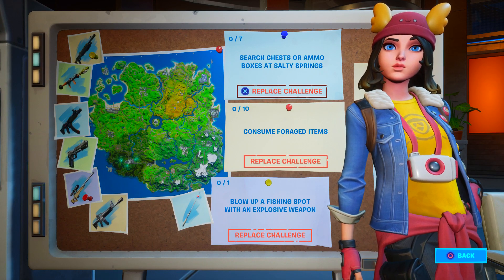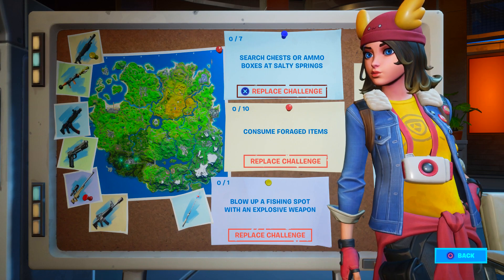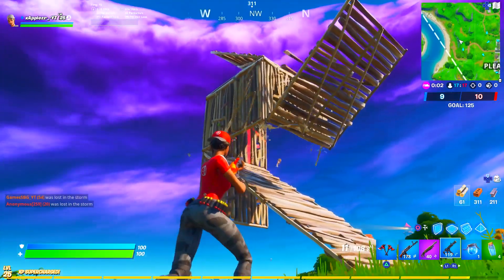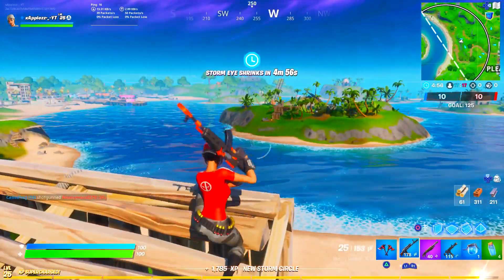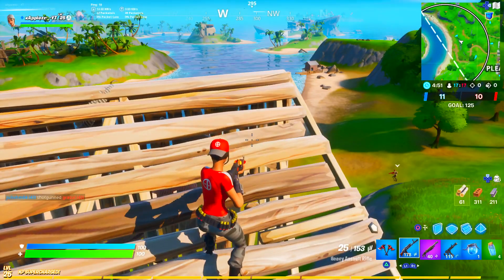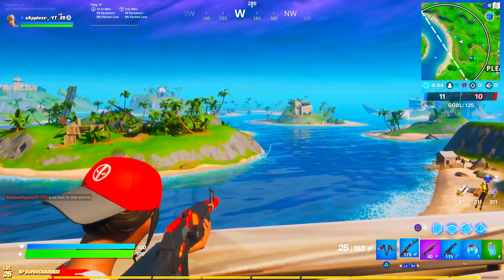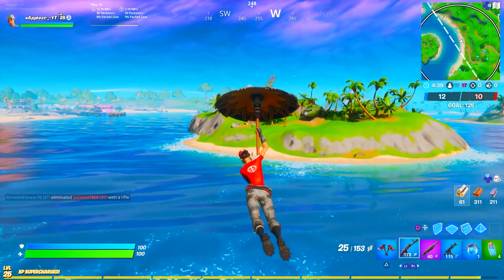The first challenge is complete 1 daily assignment — you basically just need to search chests or ammo boxes in Salty Springs and you get 100 V-Bucks for that day. Then there's one where you complete 3 different daily assignments, which you can also do in a day. The next challenge is complete 5 daily assignments — since you get 3 daily assignments a day, you'll have to do this over 2 days, and that grants you 300 V-Bucks. Then complete 7 daily assignments, taking about 3 days, which grants you 400 V-Bucks.